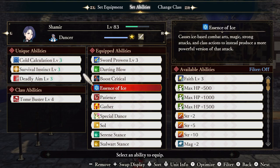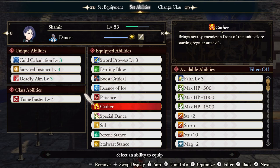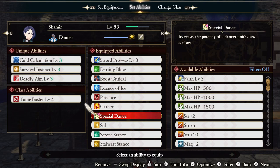Essence of Ice transforms our ice elemental combat art spells, strong attacks, and class actions into more powerful versions. Patience gives our attacks a large damage increase to stun gauges while the enemy is readying an attack. Gather gives the first hit of our combo the ability to pull enemies in front of us. Special Dance not only boosts the damage of our Dance class action, but also increases how long that class action buff lasts — a very important element of the build.